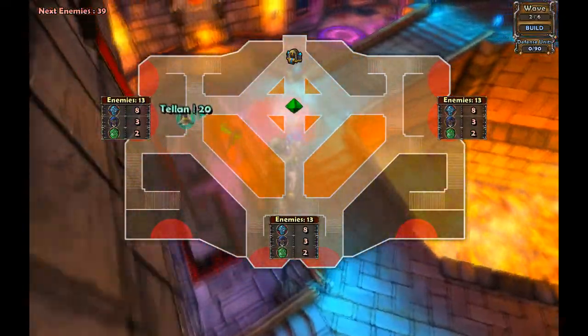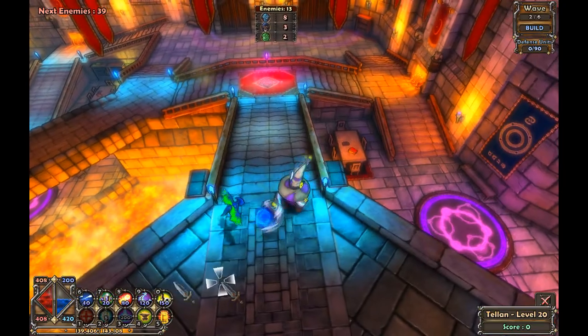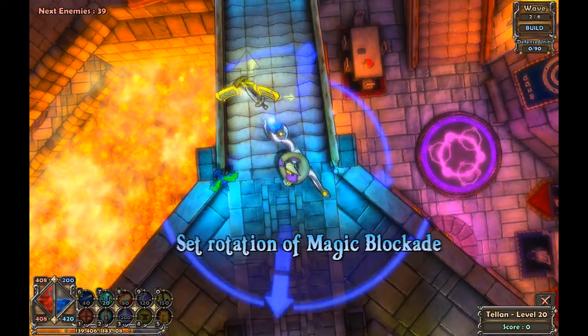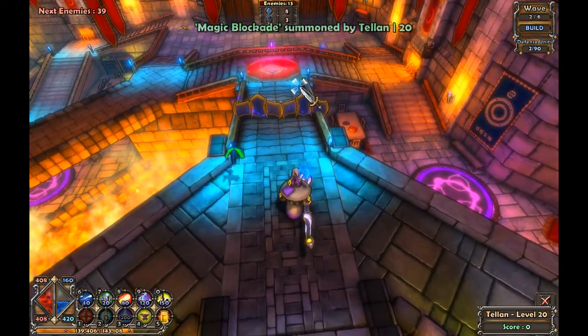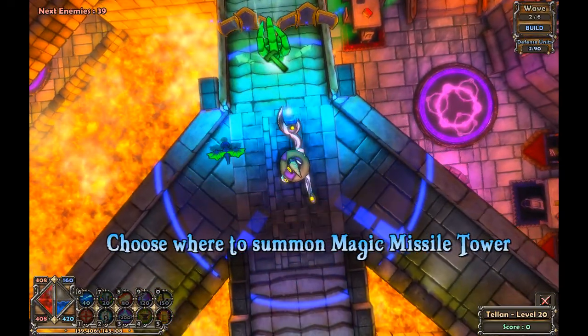We're going to come back up here. Here's our main choke points — obviously the stair steps. Keep them kind of close to the top, that way I can keep an eye on them a little bit better. Hop down, get this guy. No, I don't want it there, scoot it over.